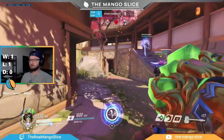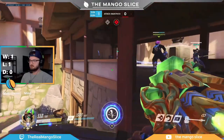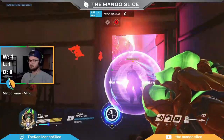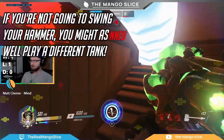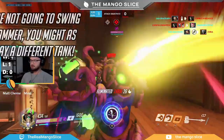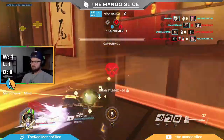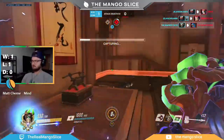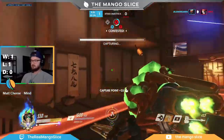Unlike ranged tanks like Orisa or Sigma, Reinhardt is most effective at close range. So if you're standing at a distance with your shield up letting your team shoot behind you, you are missing out on a ton of value from Reinhardt's kit. If you're not getting close enough to swing your hammer, you might as well be playing Orisa or Sigma. So let's say you've gotten yourself into swinging range — now the real fun begins. You'll want to strike a delicate balance between being threatening enough to make the enemy team respect you, but not so aggressive that you overextend and end up dying.